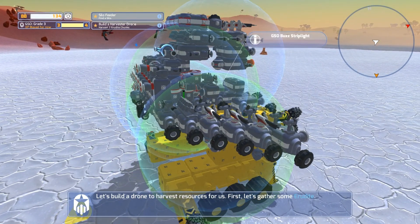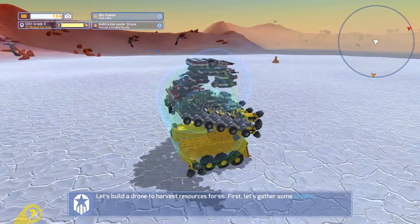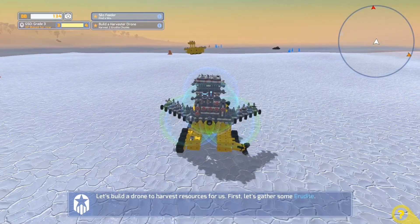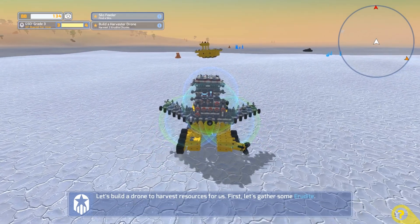It might be asking for too much, but giving us color control over that too would be really nice. That way we could change the color of the lights, which would add a whole new design point — making them look beautiful with sleek colors underneath.